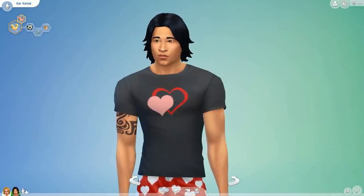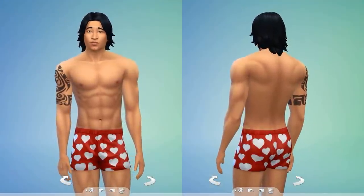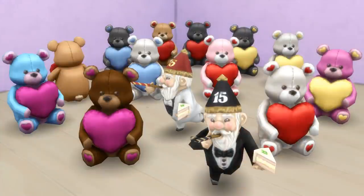For the males, they have the same shirt with three different presets and boxers — look at how adorable they are. And here we have two new objects: the first is a new gnome called the Happy Gnomeiversary, because it is the Sims' official 15th anniversary. It has a little party hat, a whistle, and a slice of cake — it's all fancy and so cute. The second is the Lots of Love Bear, which is holding a heart, and there are so many different presets — they're precious.